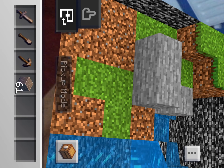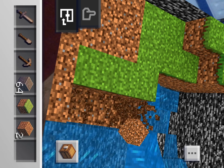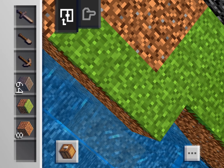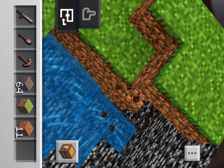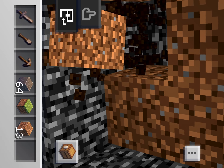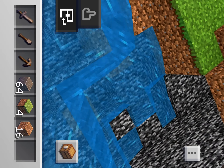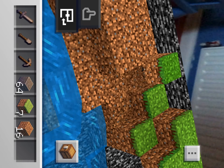There's also this pick-up mode. I'm gonna pick up some of this grass and dirt — see, I can pick it up and it goes back to my inventory. Because this is an augmented reality game, also known as AR, you have to move around in real life to get in there and pick stuff up.